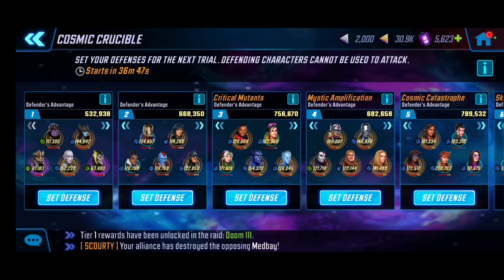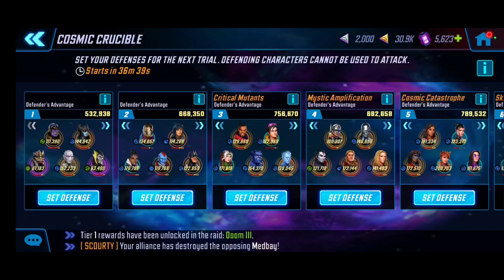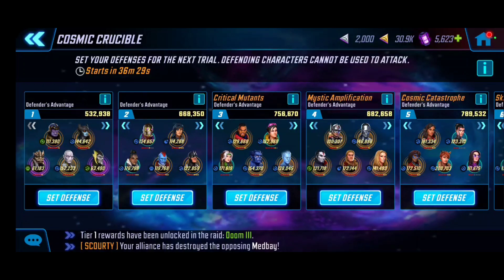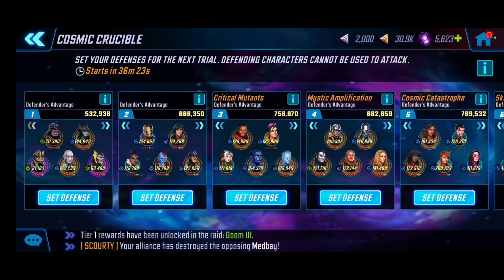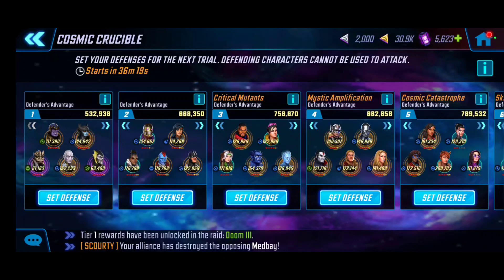The Critical Mutants in Room 3 do really, really well — they definitely put opponents on their toes. They have to use a solid team to combat Rogue, who is really the core of that defensive capability. She applies and improves negative conditions at the start and provides a taunt, giving a lot of protection to my Astonishing X-Men. It puts opponents in a pinch, which earns me bonus points if they fail or need multiple attempts.